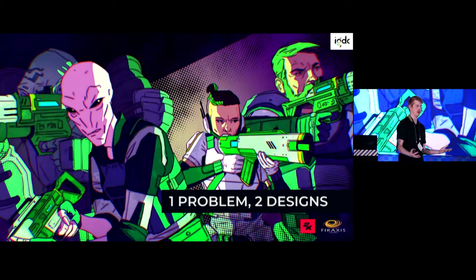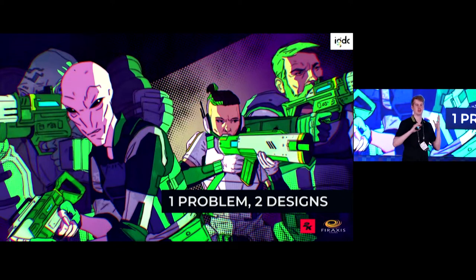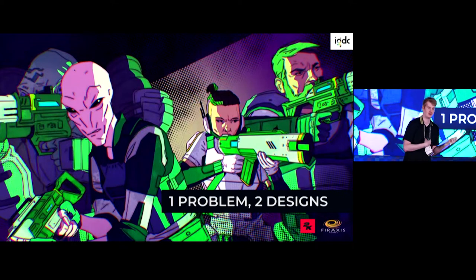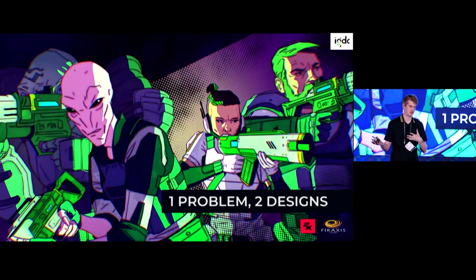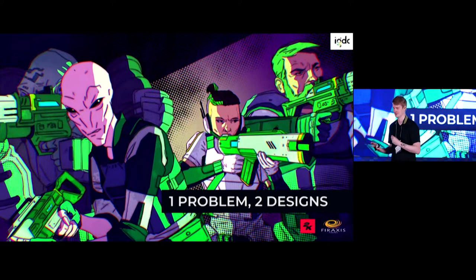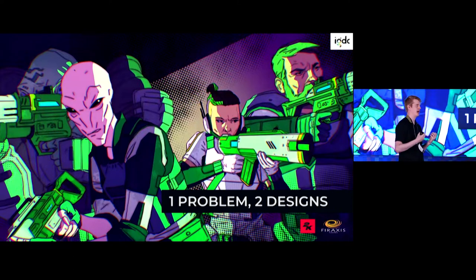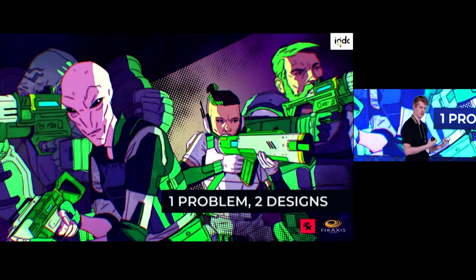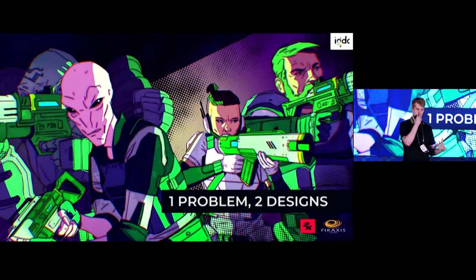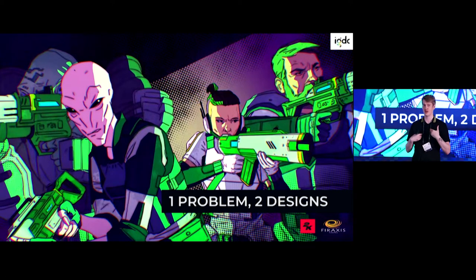Now we're going to get into the example portion. I'm going to list a problem and then two ways we approached it in different games. I should say I didn't do all this by myself — these aren't perfect designs, which is probably why there are two different versions of them. There are two examples, so it's more like two problems and four designs. Keep in mind I'm not here to provide a lot of answers about how exactly to do systems design — I don't think it really works that way. I'm providing questions you can ask yourself to evaluate whether systems are doing what you want.